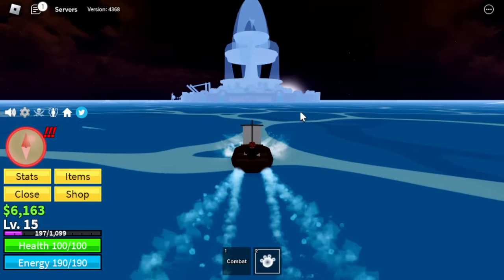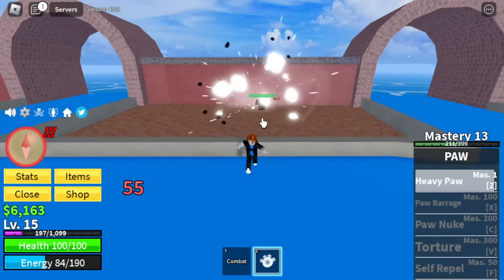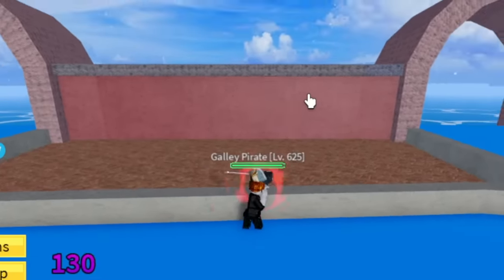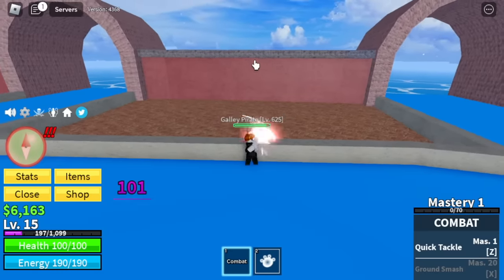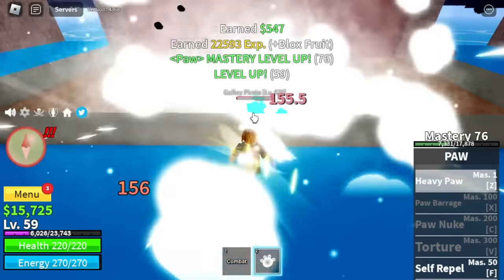For the stats, I'll be showing you: Melee 19, Dock Fruits 25. Why Melee and not Defense? I'm gonna show you on the next island, Fountain City. Our target is the Gali Pirate. We're gonna use Combat — left clicks, Wall Strat. Make sure to last hit using your Heavy Paw. Leveling up here will be fast. We're going to stay here until level 60.